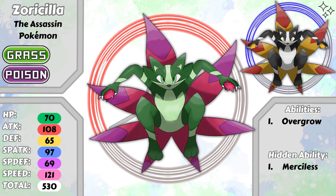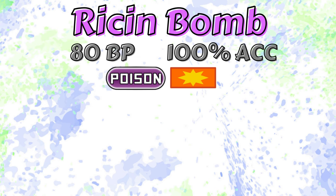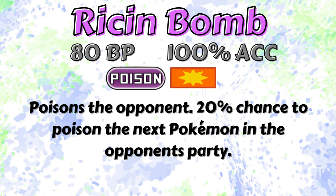The beans of the castor plant can be found inside these spiky red balls, which are what Zoracilla uses to attack. Zoracilla even learns a new signature move, Ricin Bomb — an 80 base power, poison type physical move with 100% accuracy. Now this move doesn't sound that great, but that's before the secondary effect. Ricin Bomb has a 100% chance to poison the opponent, and a 20% chance to splatter onto the next Pokemon in the opponent's party and poison them as well.